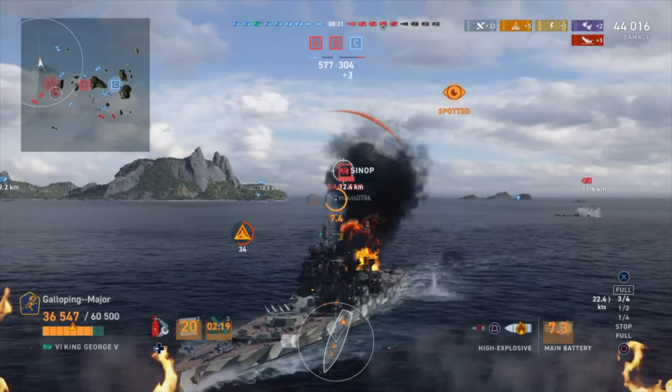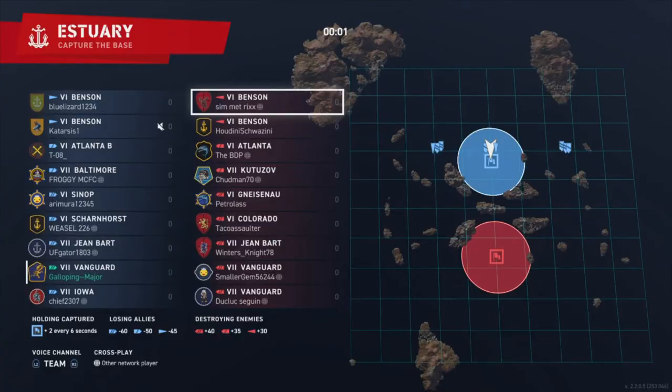So let's look at tier 6 and tier 7. Here we are at a tier 6 and 7 game — I'm playing the tier 7 Vanguard. Looking at the other team, there are two Bensons. Bensons can stealth torpedo once they have the torpedo upgrade. At tier 6 and tier 7 pretty much all destroyers can stealth torpedo once fully upgraded, except the Minsk from the tech tree. Destroyers are becoming more of a pain — if you see one you need to switch to it as quickly as possible and get rid of it.